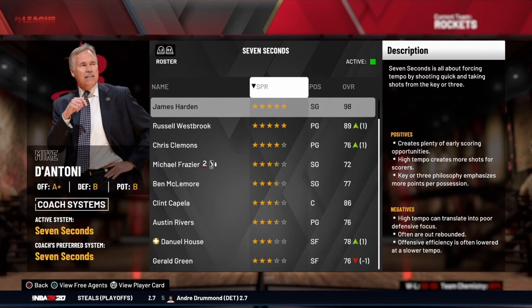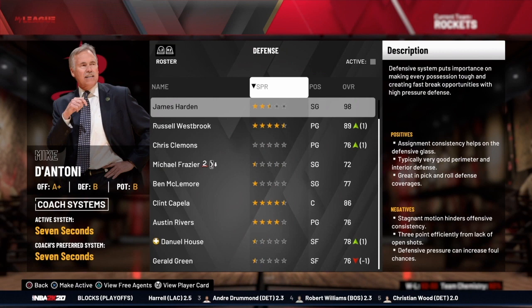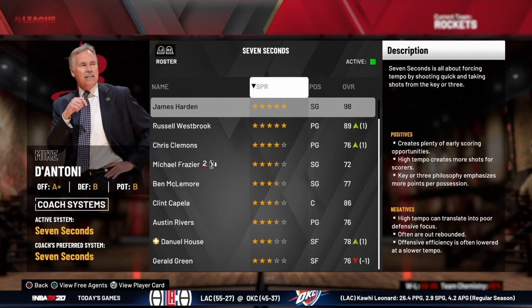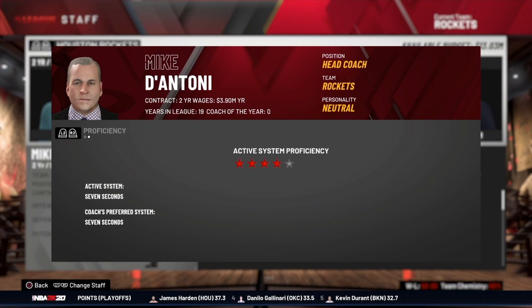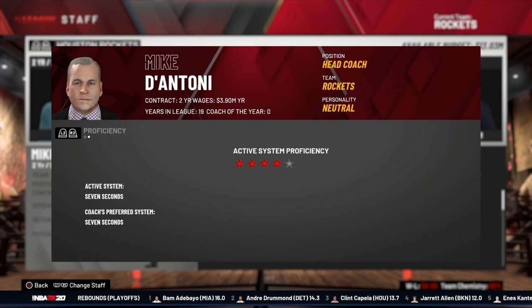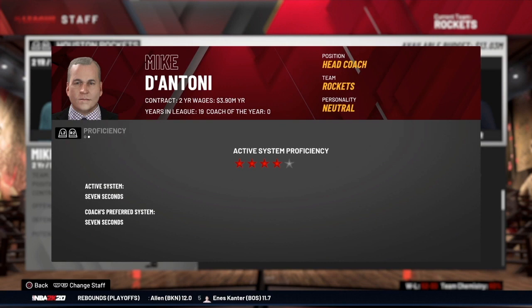If I decided my vision was to be a defensive minded team and installed that system, my franchise player wouldn't thrive in it, and neither would a lot of other players on the team. The first thing to consider is what works well with the players you currently have — that's the system you should probably start with. Then evaluate your coaching staff: is this the right staff for the style of play that fits your roster? In Houston, the coach's preferred system is seven seconds, the whole roster matches, so it's a good fit for everybody.